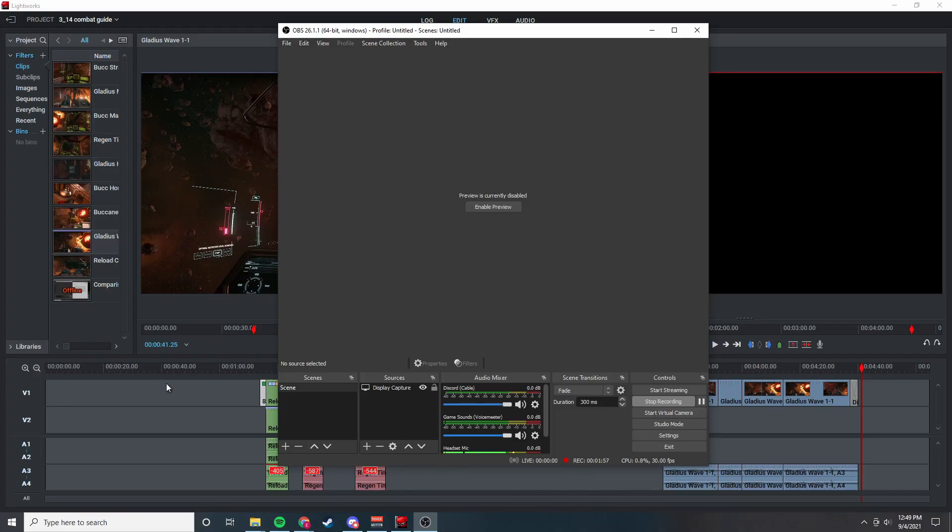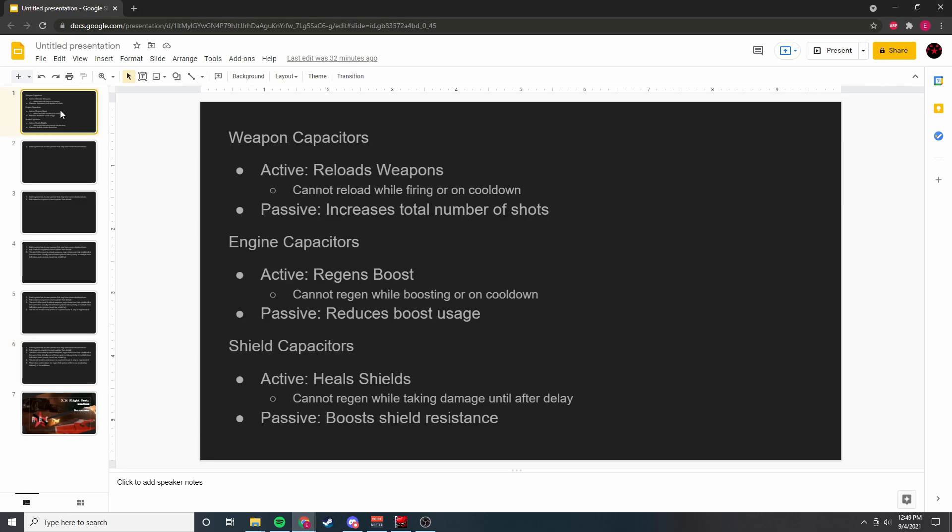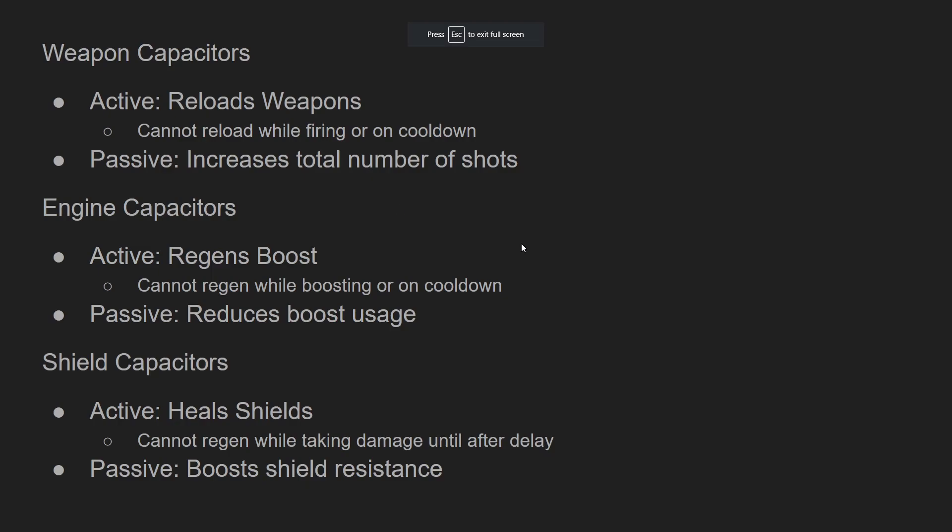So let's fire up the old Google Slides here. Okay, you have three caps for three core systems: weapons, engines, and shields.